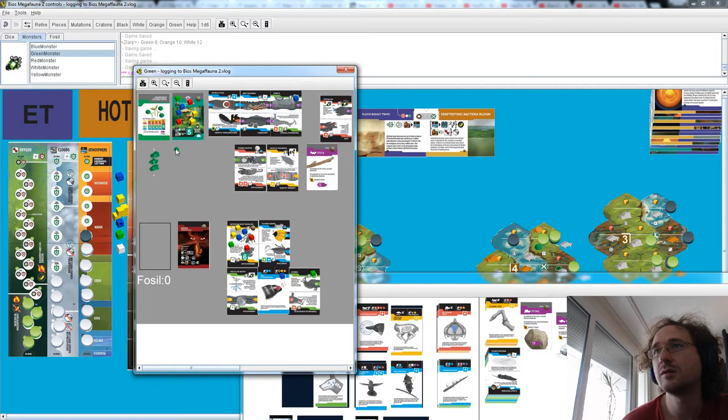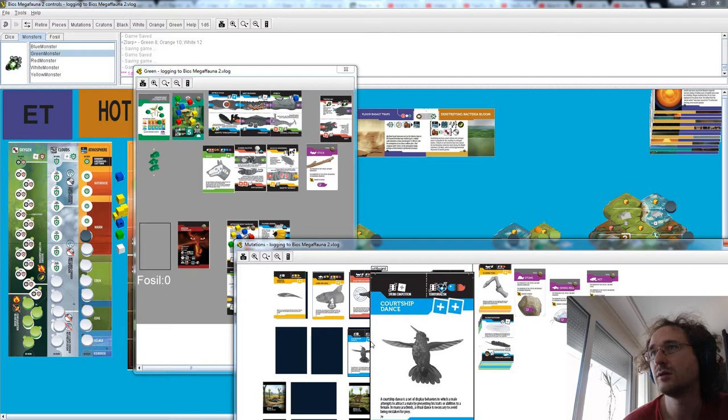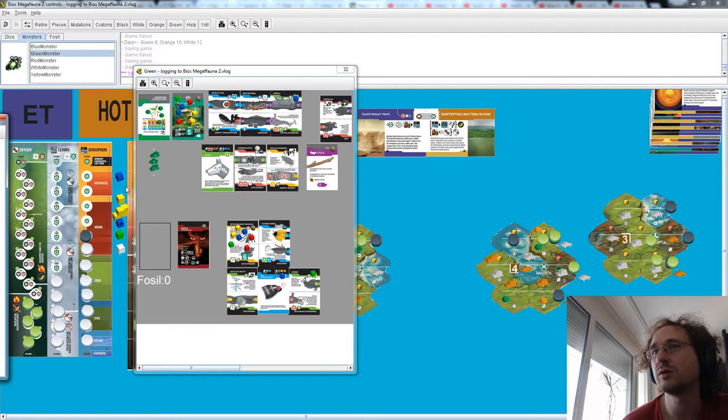Use all these guys, but not before buying some random stuff — we can only afford this one. This is more important for competition. Don't let me forget the cubes. And there we have it — green's turn was more complex than it should have been.